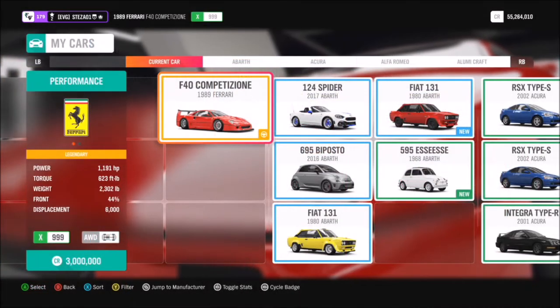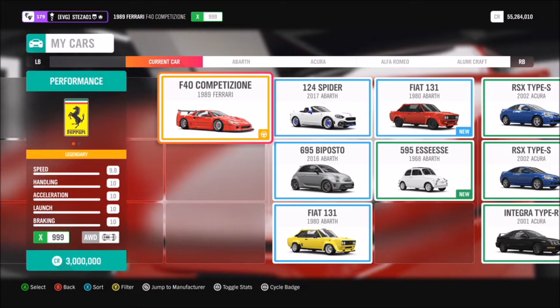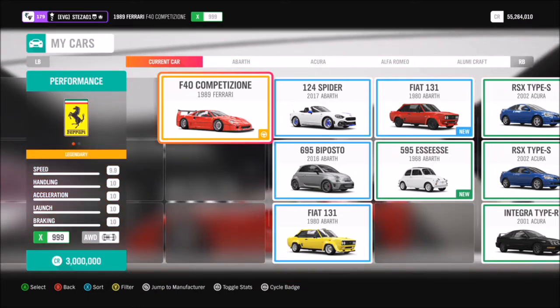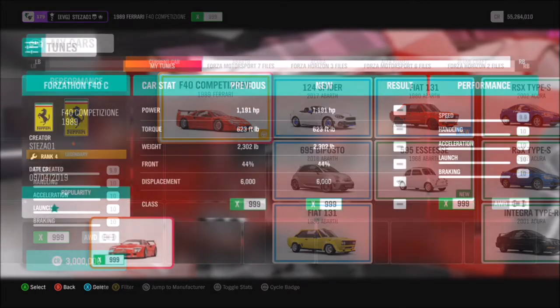I had to go out and purchase one — you can't use your standard F40, you have to use the Competition. Like I said, it's 3 million credits if you buy it brand new, or you can potentially find a cheaper one in the auction house.